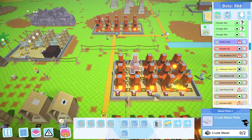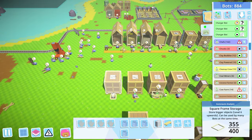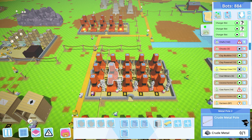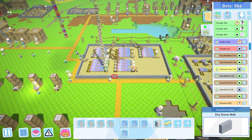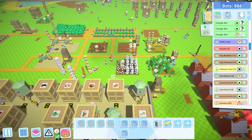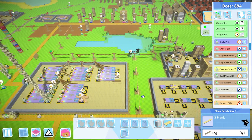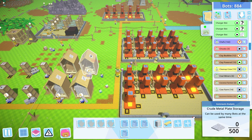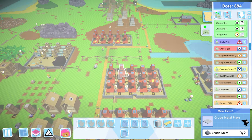These five steam hammers are not enough to keep up with demand, so I think what we're gonna do is go completely overboard and get 20 steam hammers set up to make metal plates. I'm getting to the point in this game where if something's not producing fast enough I tend to just leave it and go do other stuff instead of fixing the problem, so we're gonna quadruple our output of metal plates.